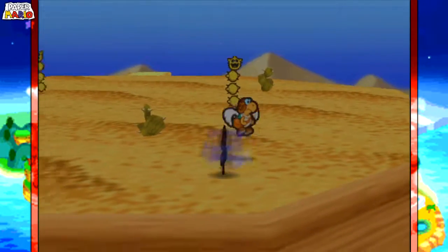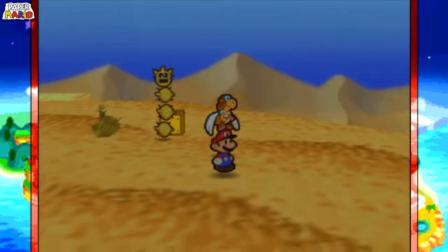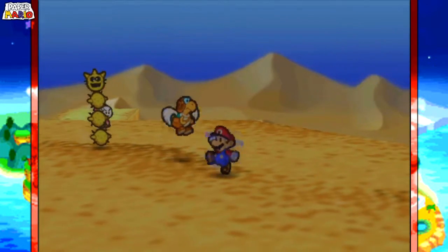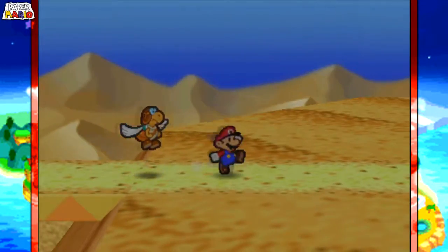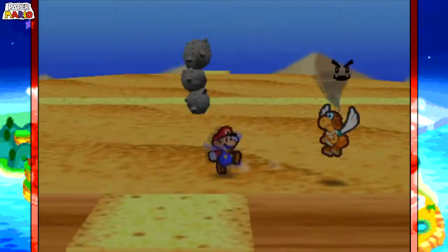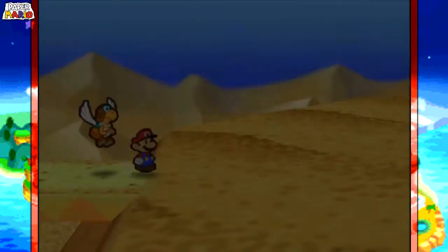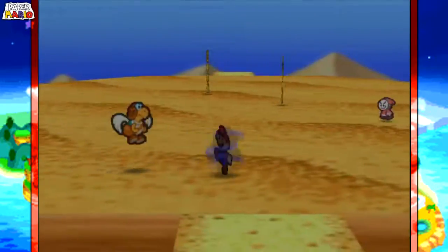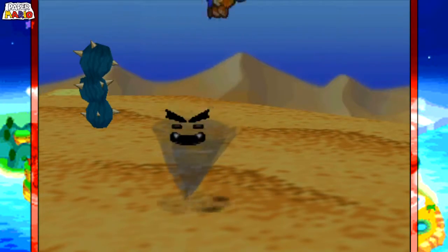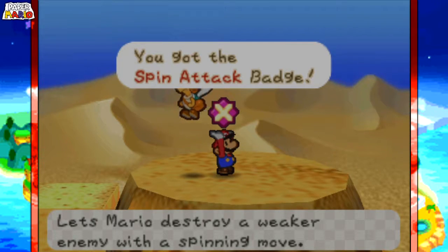I'm not going to clear all these enemies — I'll level up and grind a little bit more of these enemies anyway. We went one more down so we need to go back to the main pathway. There should be a tornado right over here. There's another tornado somewhere around here, so we go another down, take another right, take one more down — and there's another tornado right around here. There it is. Go over here and this will take us to get the Spin Attack badge, which lets Mario destroy a weaker enemy with a spinning move.